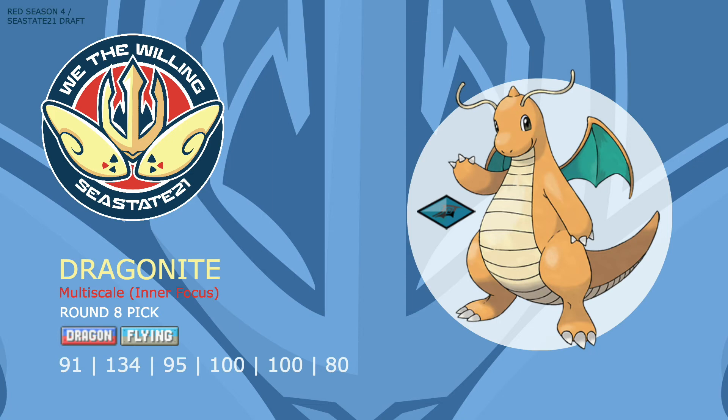Dragonite is our second and final Z-move eligible mon, which alongside Dragon Dance turns it into a lethal sweeper — boosting its already excellent Attack and improving its Speed. It has coverage moves to hit all Dragon resists super effectively, and with the right Z-move Dragonite can straight-up sweep teams. Other moves like Extreme Speed, Roost, and Thunder Wave add to its options, and with Z-moves this gen Dragonite can really get its special side going with moves like Blizzard, Fire Blast, and Thunder — no longer having to worry about burns or Intimidate to get off big damage. What really sealed the deal for me was Dragonite being a Ground immunity, something my team really needed.